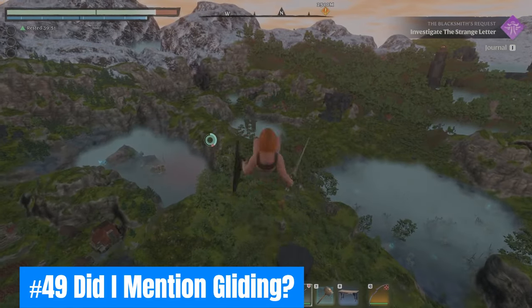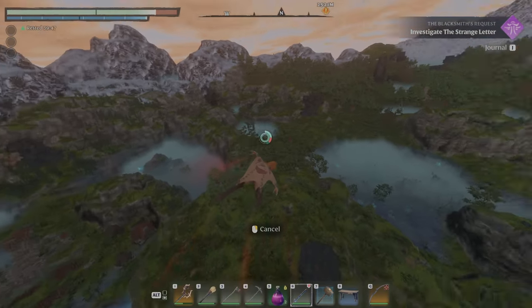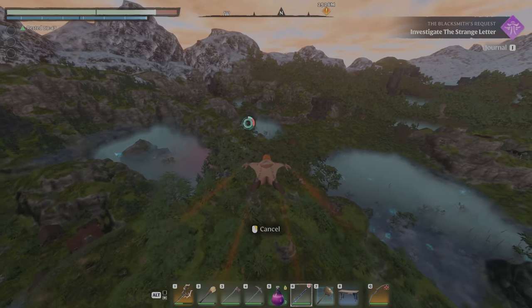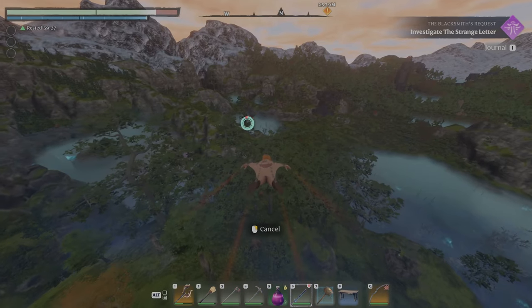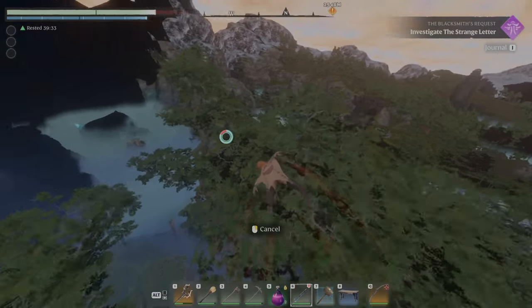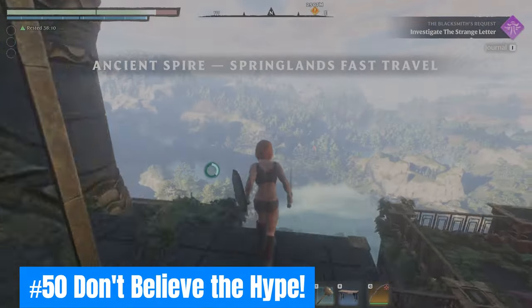Did I mention gliding? Again, it's by far the best way to traverse Embervale. Don't waste your time building a staircase to heaven and using up all your flame altars, unless you want to. The ancient spires you discover around the world are excellent starting points to get where you need to be. Be keen as to where you place flame altars for easy access across the map.